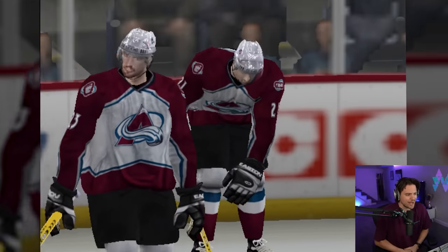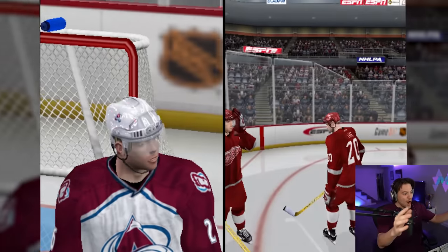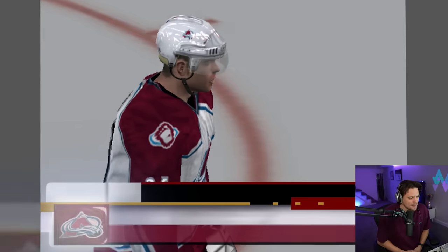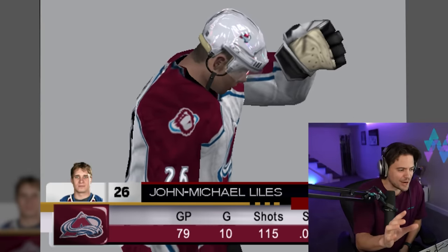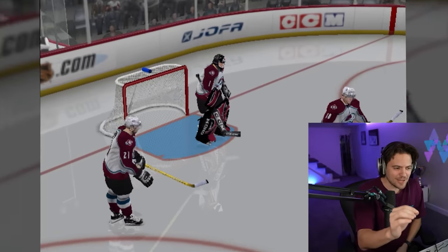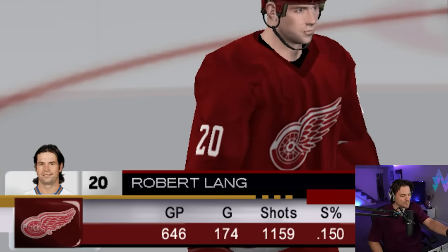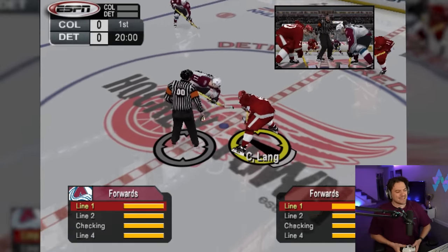We got the boys stretching out. Peter Forsberg looking clean with that yellow jersey as well. The side-by-sides of the matchup of the day! The commentary — we are getting detailed analytics on each player on the ice and what their role is on the team. We've got the stats from each player as well. There's Robert Lang, 646 games played, 174 goals. And here we go — the game is underway.